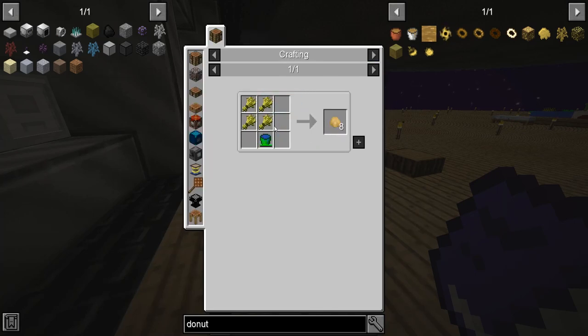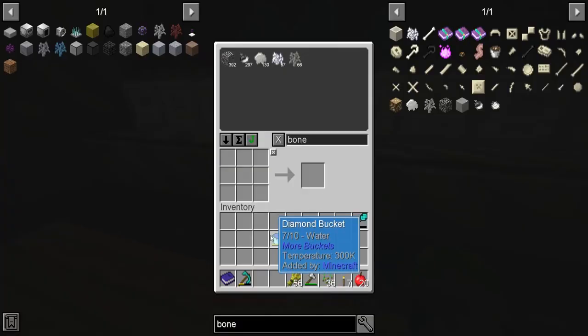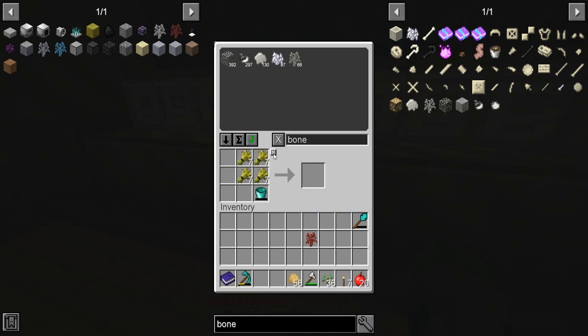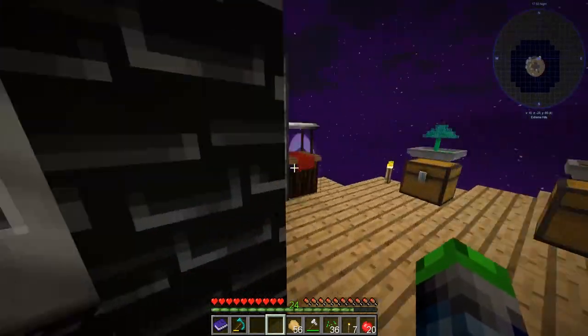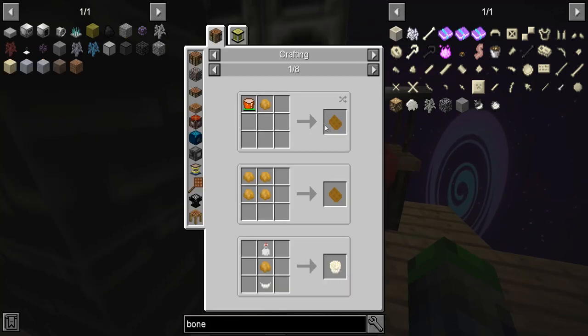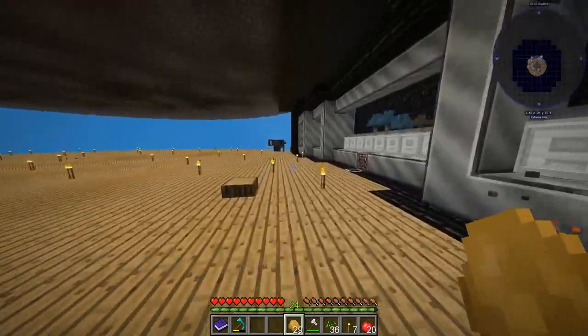How do we make the dough? Wheat and water. So we take that bucket and go like this — dough. We smelt the dough. And the cooked dough goes around in a circle and we get it. All right, so we got the dough.